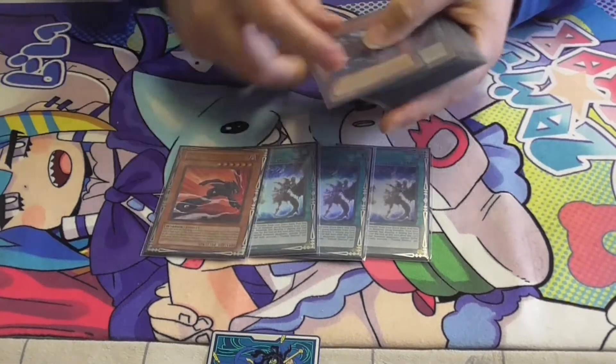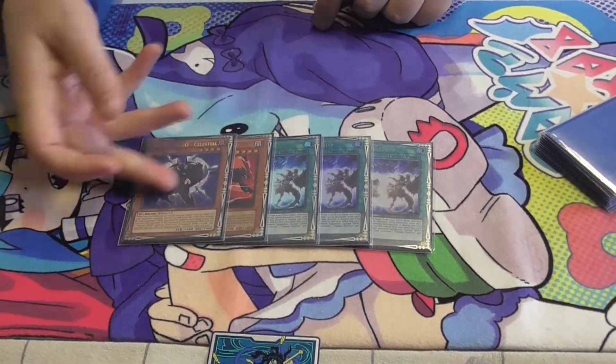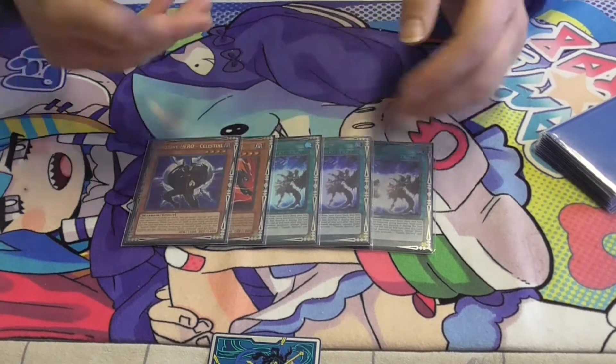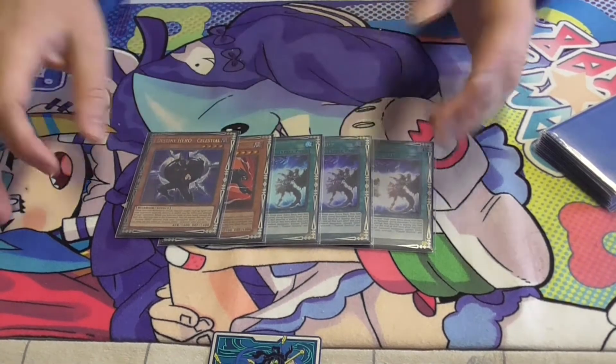I played 3 Fusion Destiny, 1 Dasher, and 1 Super Dasher. This engine is absolutely amazing. When it comes back around to your turn you get draw 2, and then Destiny HERO - Destroyer Phoenix Enforcer comes back, so you just OTK them.